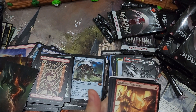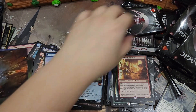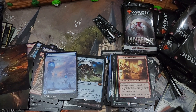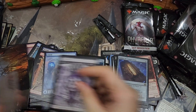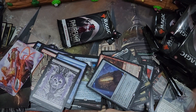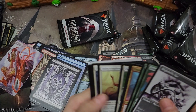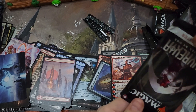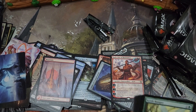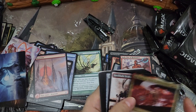Then an Azuri Stalker of Spheres, and a Jor Kadeen First Gold Warden — again Borgirr-less frame. A Vindicative Flamestoker. Tablet of Completion. Last two packs: Koth Fire of Resistance. And last pack for this box, we get a Scrib Ranger from the list, a Jor Kadeen — and that's it.